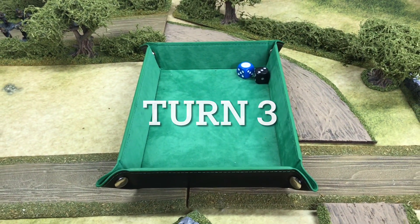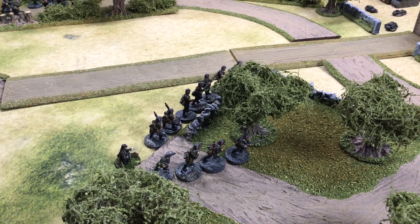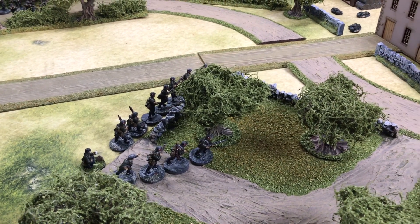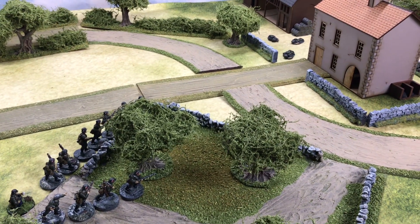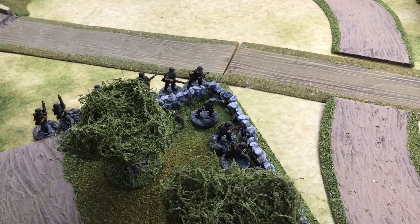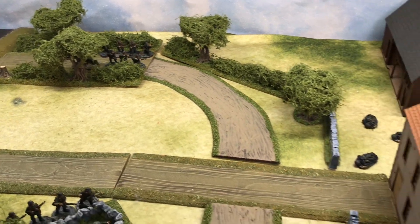Turn 3 — none of the PEF can move, but the Germans can. The first rifle team stays in cover of the stone wall. The MG34 team moves separately to advance toward the stone wall, to give cover for the rifle team as it approaches the building. Turn 4 — all units able to move. The MG34 team is in place, rifles have stayed. On the other side, the whole squad has moved further up as they approach the target.